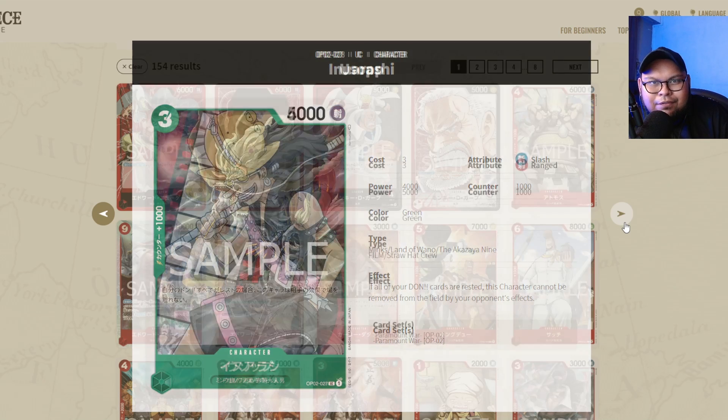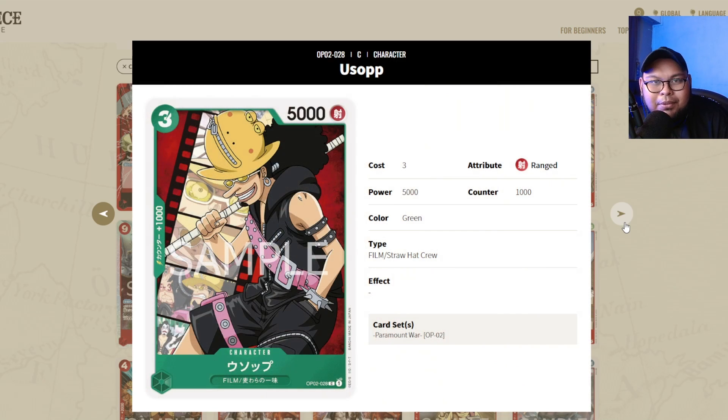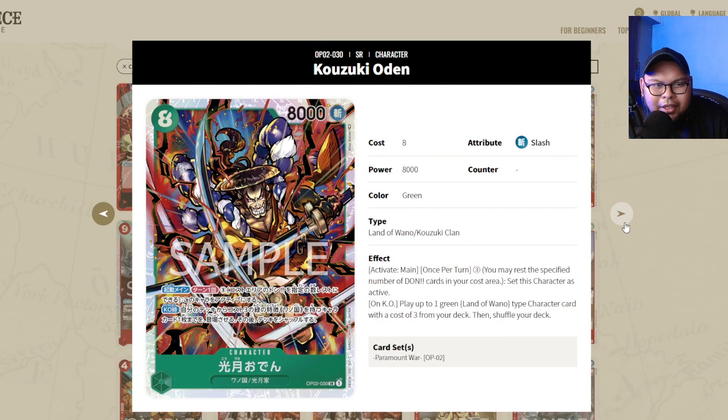For green decks specifically, Kozuki Oden is your new beatdown for green — this is definitely a 4x must-get. However, it's going to fall off in OP03, so don't spend an arm and a leg on this one. Just try to get it as cheap as you can. It's going to be a popular card you'll see a lot of in OP02.